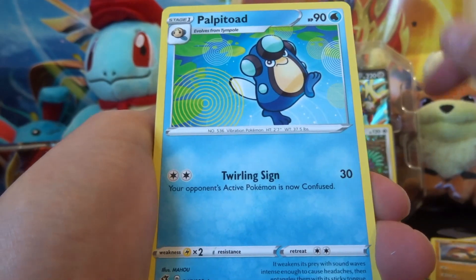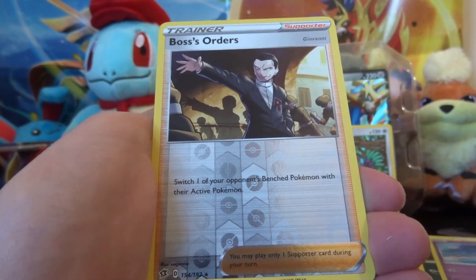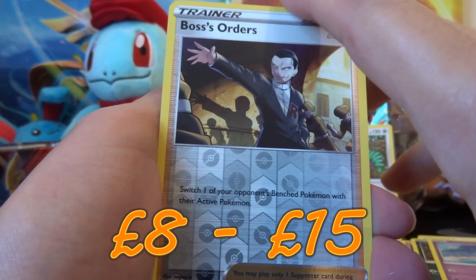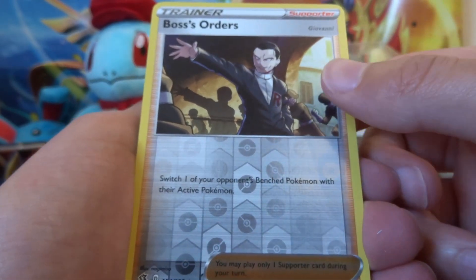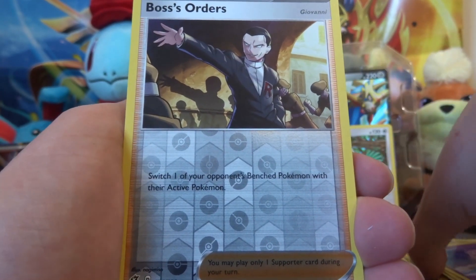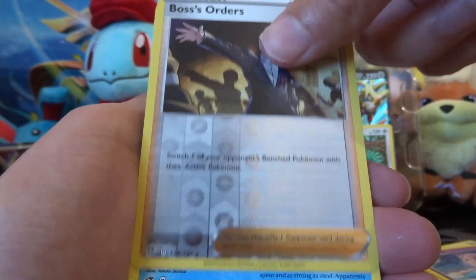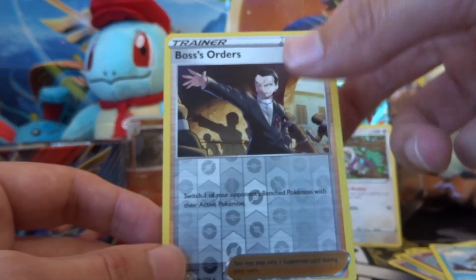A Steel Energy, Bunnelby, Bellsprout, Capture, Shinx, Sandygast, Rodicoli, Stunky, Clefairy. Oh yes! I've been wanting this for so long — Reverse Holo Boss's Orders! I haven't got one yet. I've opened up everything on the channel so far and we still haven't got one. I am over the moon about that. Not quite sure which is more sought after, the Holo or the Reverse Holo. I tend to find Reverse Holos are rarer and harder to get, because you're not always guaranteed a rare. I do really want the Holo at some point — that Full Art looks amazing. Boss's Orders — I am definitely going to be playing around with that card. It's going to be so playable, and it's quite expensive at the moment.